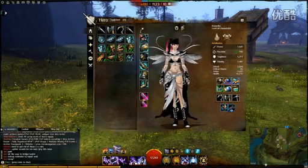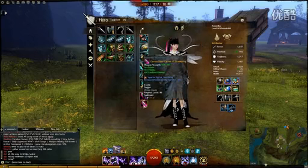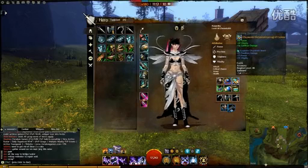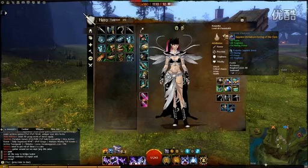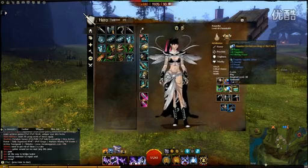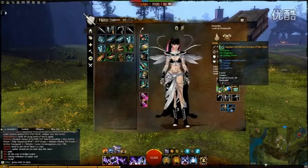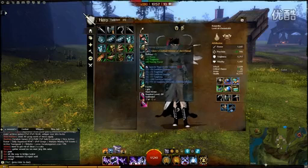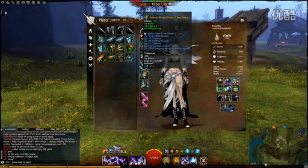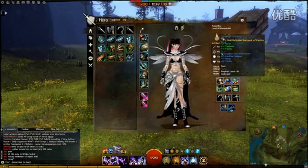Here's my gear. As you can see, it's pretty much half-half — cleric and carrion — so condition damage, healing, toughness. Again, half-half with the accessories: healing, toughness, condition damage. With the necklace I went more for toughness than healing to last longer. The gear overall is pretty much half-half: toughness, condition damage, healing. That's my backpack.